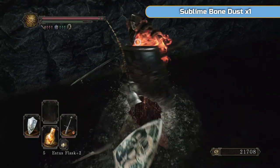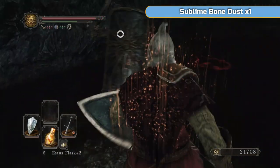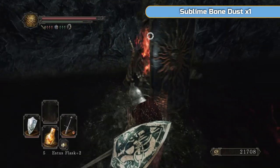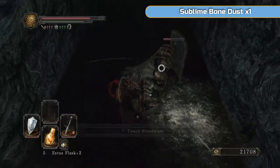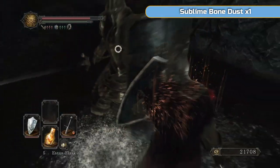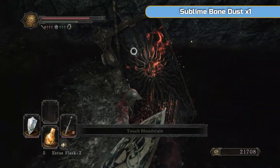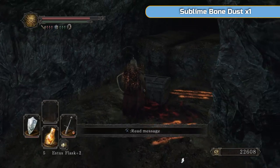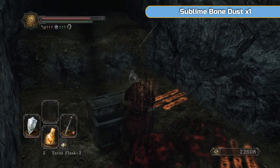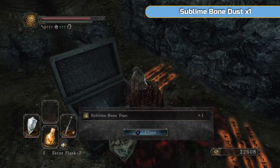These guys are easy - you see how little damage he actually does if he does hit. Trying to get the backstab, I just couldn't get it on him though. I'll just let him hit me - it's nothing, that damage. Down you go. And then in here is sublime bone dust - this is the stuff we're going to burn in the bonfire and make our Estus Flask stronger.